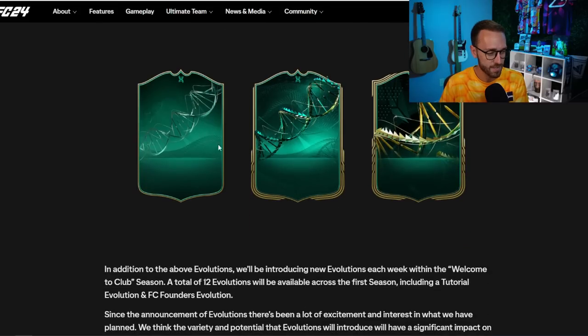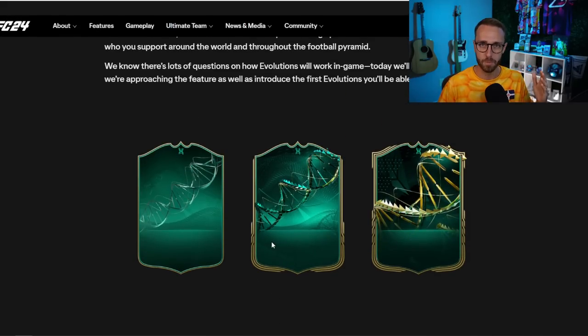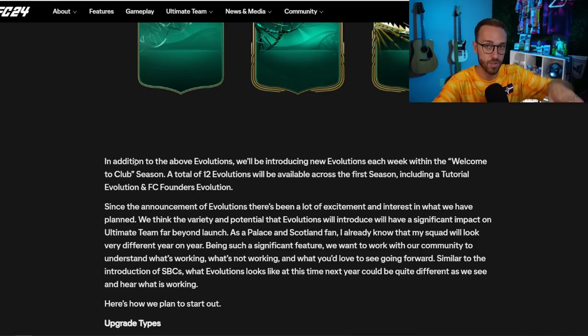Moving on to Evolutions — there are some really interesting aspects we're going to find out about right away. EA has confirmed there are going to be 12 different Evolutions available across the first season, which is a roughly 9-10 week period. It might seem like you can only upgrade 12 players, but realistically there are requirements for each Evolution, so many different players can fit into each one — it's not just one specific player per Evolution.